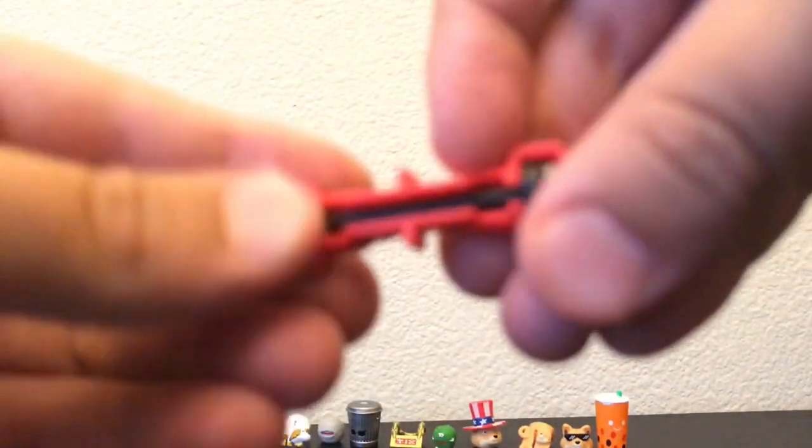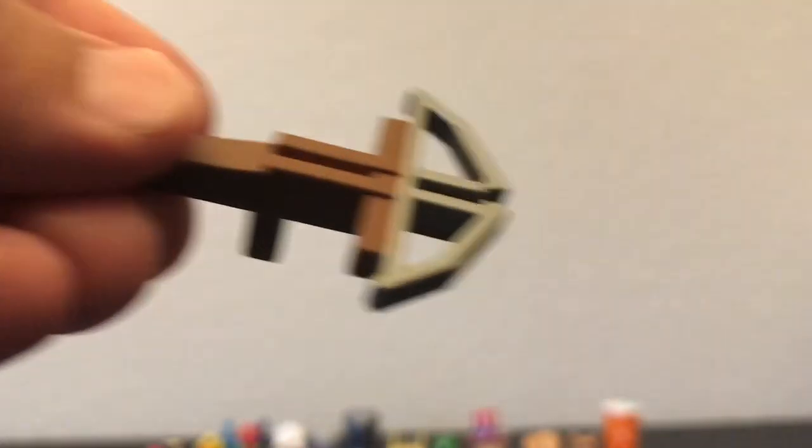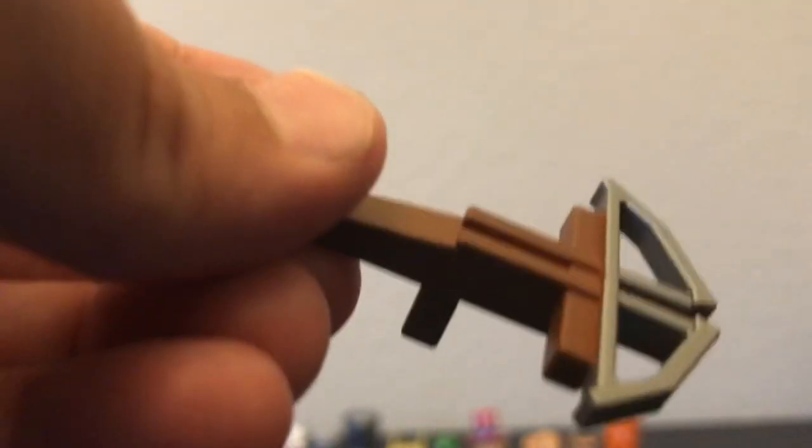Next we have this hoverboard. Its wheels actually spin, so that's pretty cool. Then we have a crossbow — pretty cool, pretty cute. Doesn't have an arrow in it, though.